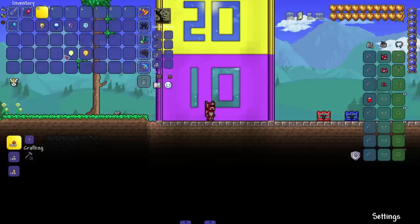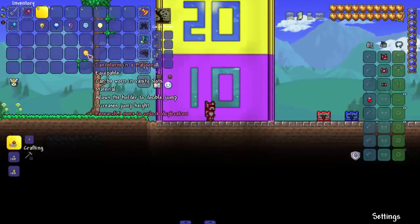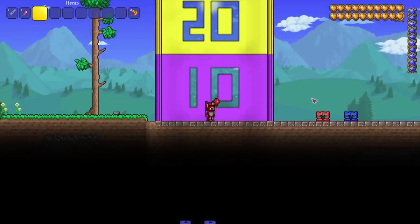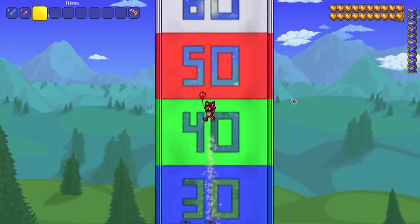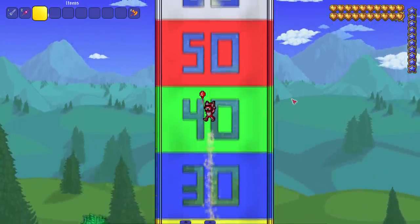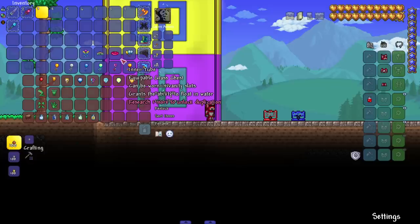The fart balloon gets us into the 40s — we are already getting up there. Then the sandstorm balloon — oh my god, it does way better. With perfect jump timing our head is pretty much touching the 50-block line. The ranking system is kind of out the window at this point with how fast things are escalating.